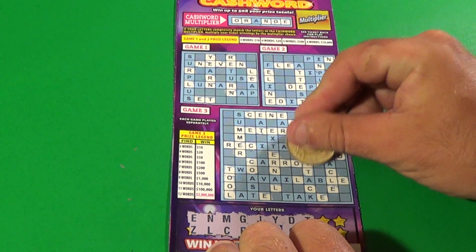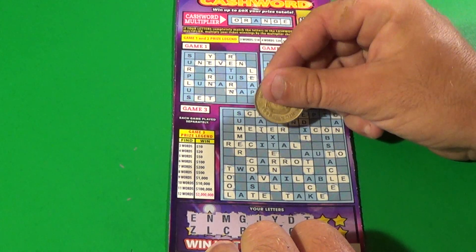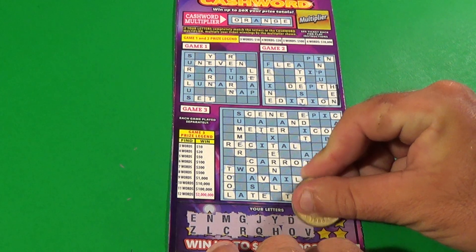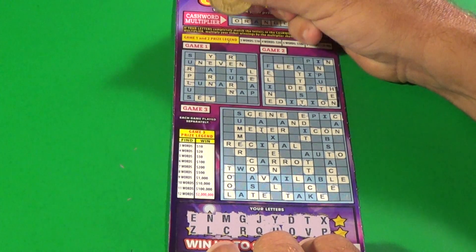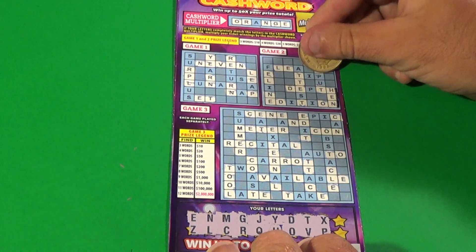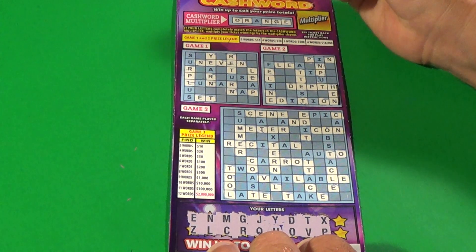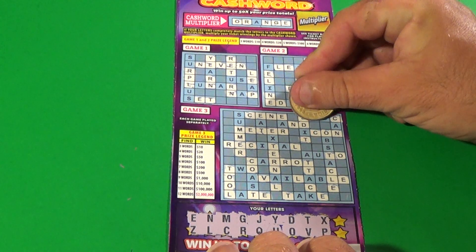We've got more Ts, a V there, and more Ts. Moving on to the next letters: X and P. We've got one P, another P there, and there's another P. And we have DEPTH — so that is two words in game number two. We have yet to get a word in game one, but I'm sure we will — we always do.